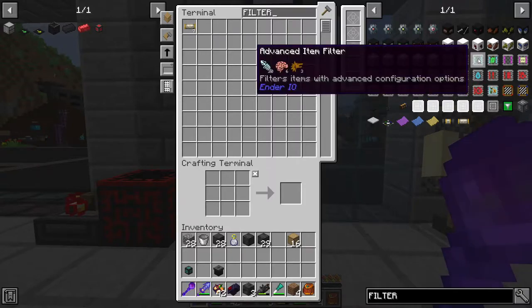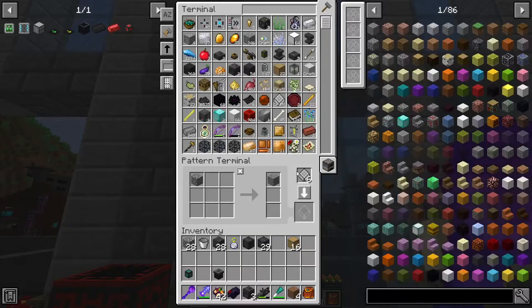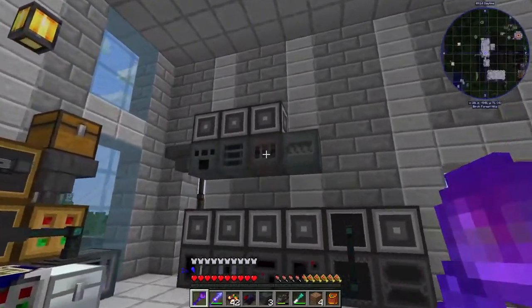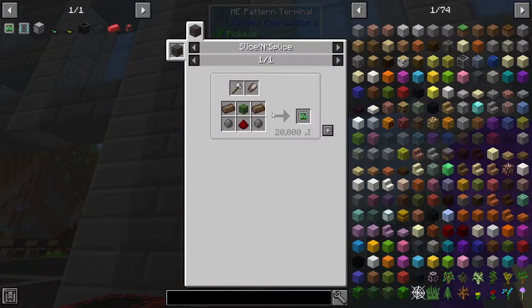I probably want advanced item filters to be fair, and these need the Z Logic controllers. That's pretty cool — if we could automate that processing. We won't get them back, we should just get the logic controller. Silicon — we just want one. This might just work because I've got my ME system and it's got the tools in it, so if we put the recipe in there we're going to have to teach it.